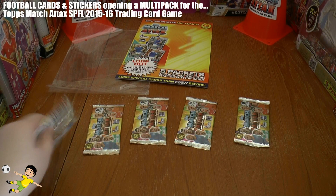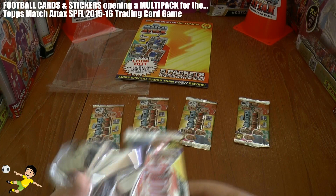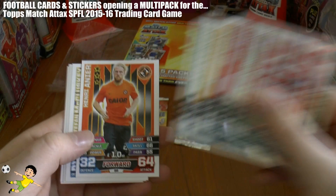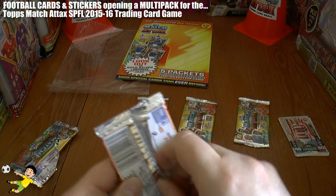Let's hope this is the last season they decide to do this stupid variation on the free limited edition cards, and that common sense prevails in the Topps marketing team. On the first pack, we start off with a star player — Ali Crawford. Then we have Ash Taylor, Liam Buchanan, McKay Steven, Henry Ania, McCluskey, McGovern, O'Brien and Meekings.